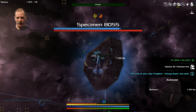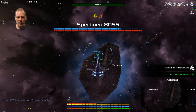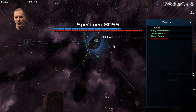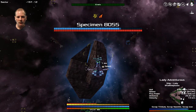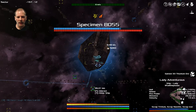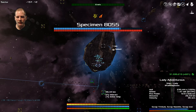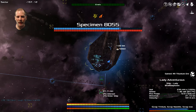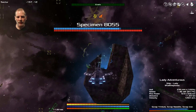Lady seems to be taking the most damage. The boss is cycling — he damages one ship's shields, then switches to the other. They're taking turns, which is actually really cool. I'll tell Lady to move to the far side of the sector, then swap in Raptor to keep the boss busy. They can tag team while we keep mining.